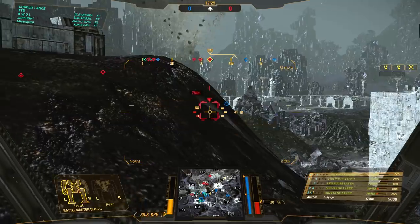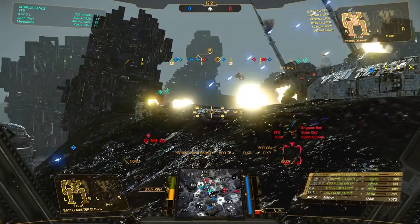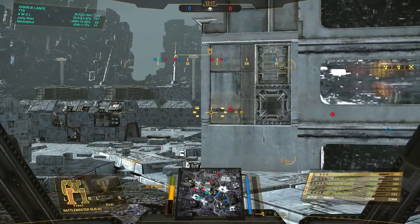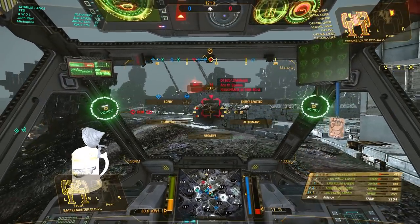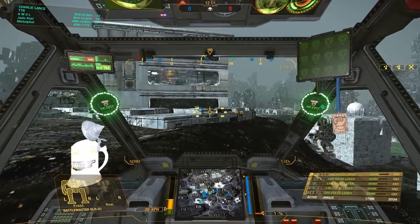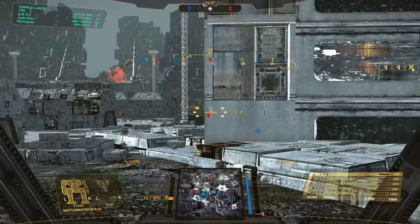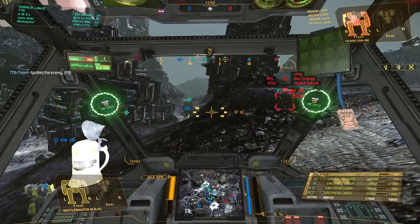They decided to use the extra tonnage gained by putting in two AMS's. This is basically a veritable Atlas K running large pulse lasers in the torso slots, with of course a lot less armor. But that is beside the point — we gain a little bit of maneuverability for that, and we'll make sure to shoot the enemy when they're not expecting it.